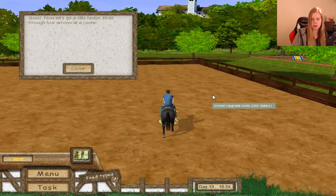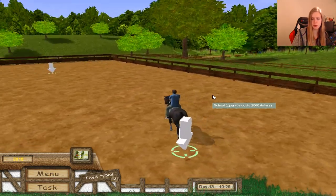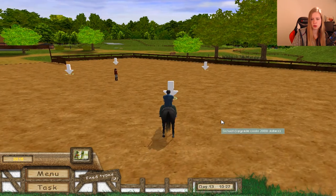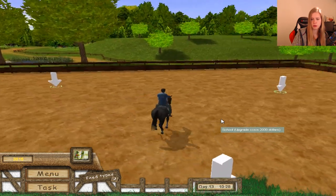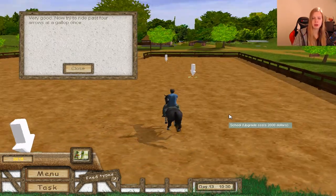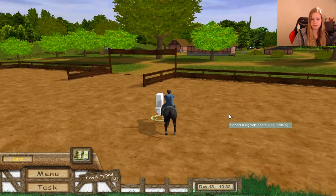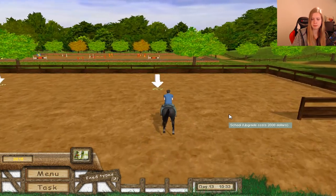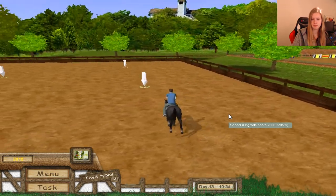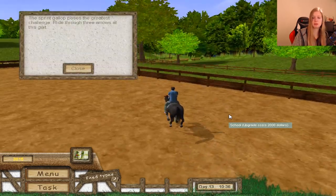Now we can canter, and we need to ride through four arrows. Now we are galloping, and at last there's a sprint gallop, which is pretty challenging. Of course, the horse is so difficult to steer.